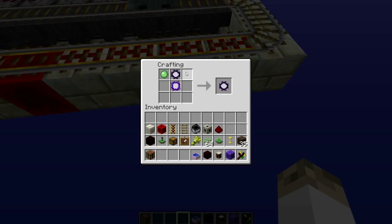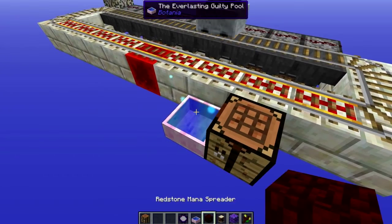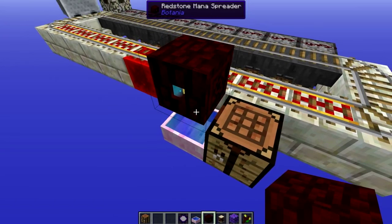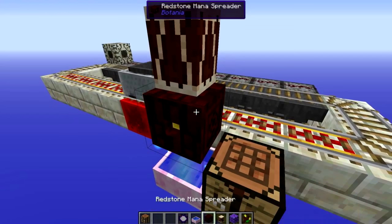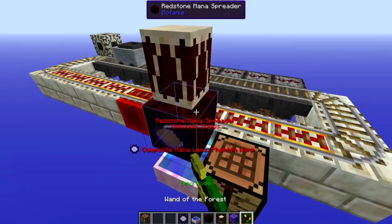Now we're going to craft up the composite lens. Make sure you're putting the phantom lens above the warp lens, and then your slime next to those — make sure the product looks like the phantom lens and not the warp lens. Then place your mana pool down. On top of the mana pool place a redstone mana spreader, and place a drum of the wild on top of the redstone mana spreader. Put your lens on the redstone mana spreader and face it up into the drum of the wild.